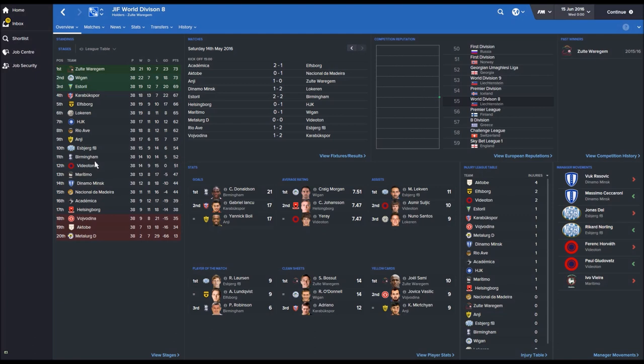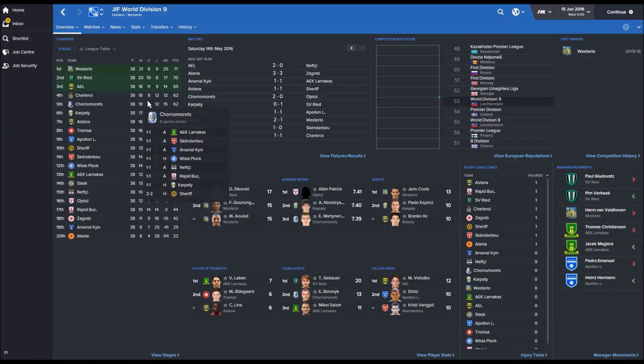Division 9 was won by Westerio with 71 points. SV Ried and AEL getting promoted. There are no teams getting relegated from this division as it's the bottom one, but Alania are unfortunately the team that finishes bottom of the pile.